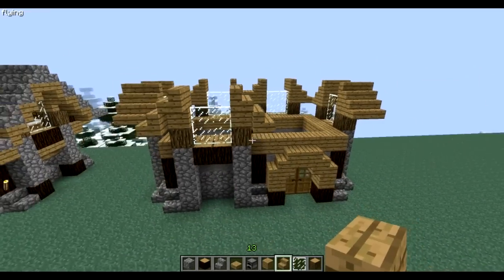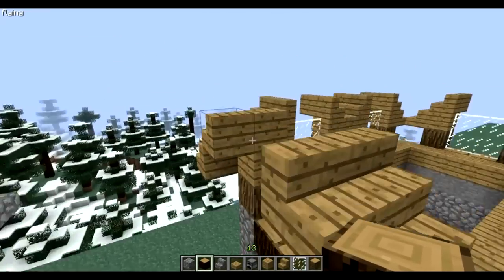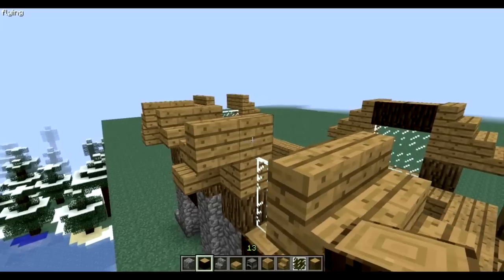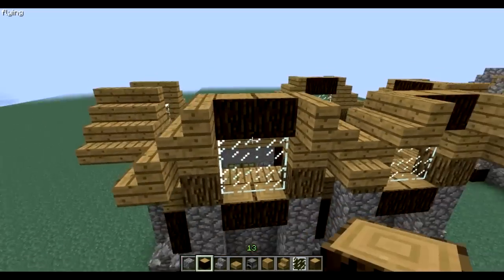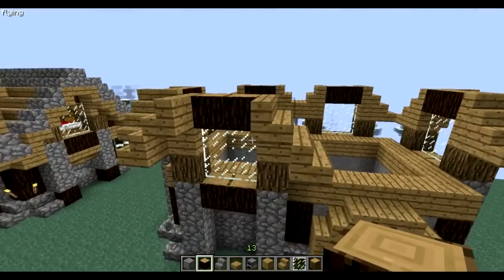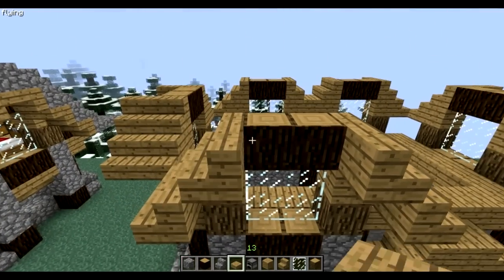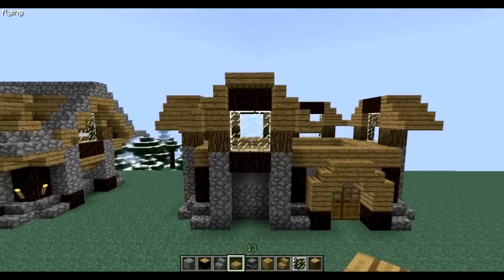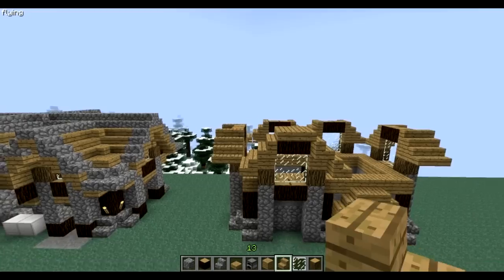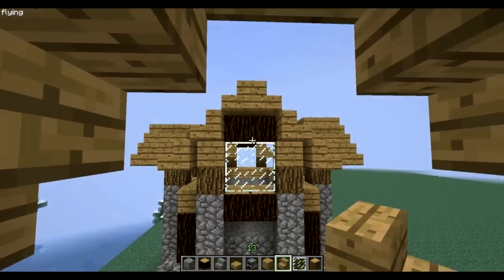Now that's done, I'm going to put these darker three blocks between those there, above your window. Here are wooden slabs, but you can also choose wooden stairs, so you get something like this.